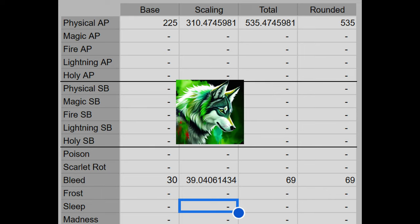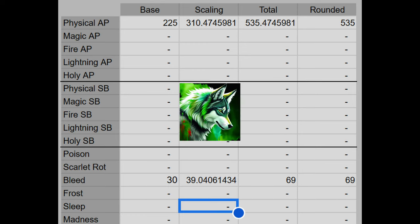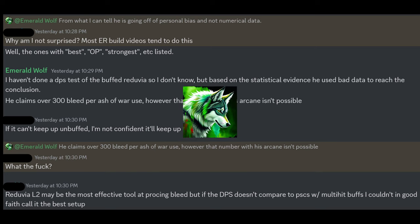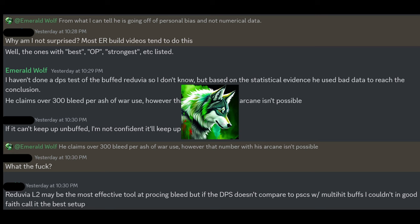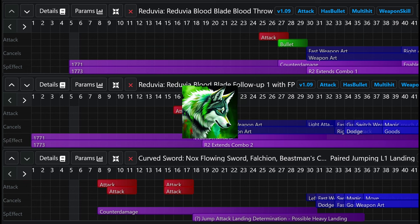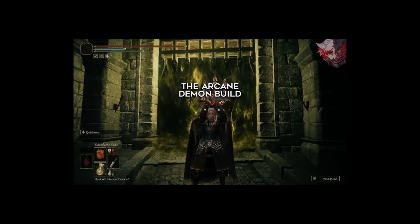Now that we've covered most of the builds, he still hasn't shown his build yet, but we'll get to that in a bit. Reduvia versus scavengers — as I've shown, Reduvia technically has the highest bleed per hit compared to scavengers when using the Ash of War, but that doesn't really matter. Sustained DPS is what matters in PvE, not damage per hit or bleed buildup per hit. Scavenger's Curve Swords are faster and have less recovery than Reduvia. Despite the higher bleed buildup that Reduvia has, scavengers will do more bleed buildup over a more consistent period of time, they do more damage, and they benefit more from multi-hit talismans. That makes Scavenger's Curve Swords infinitely better than Reduvia.